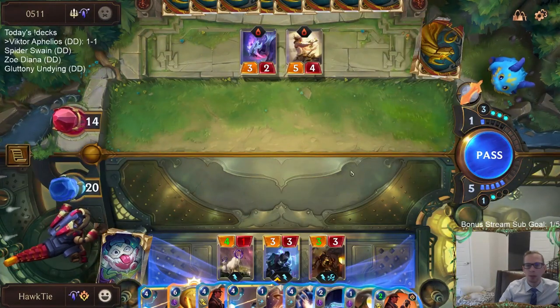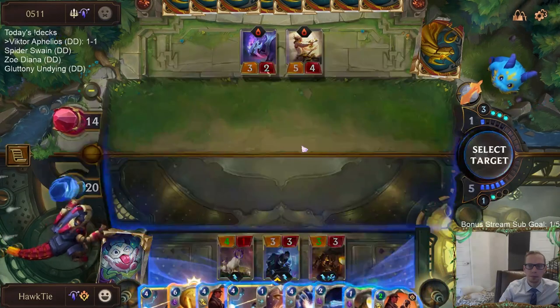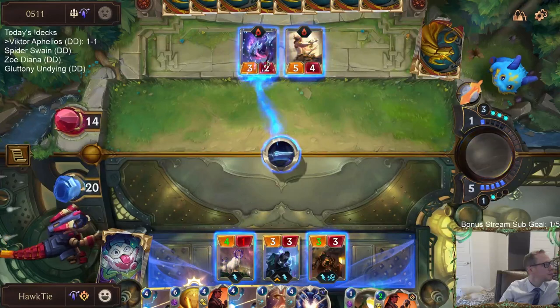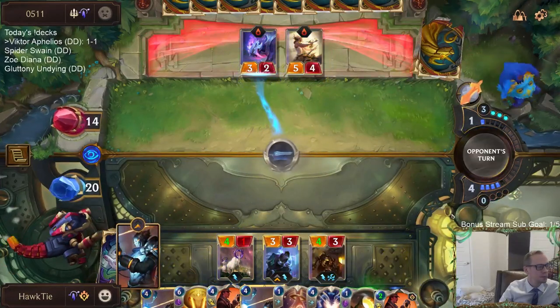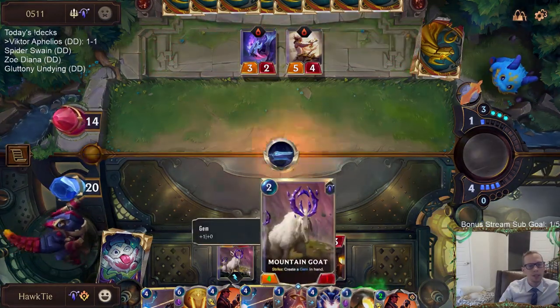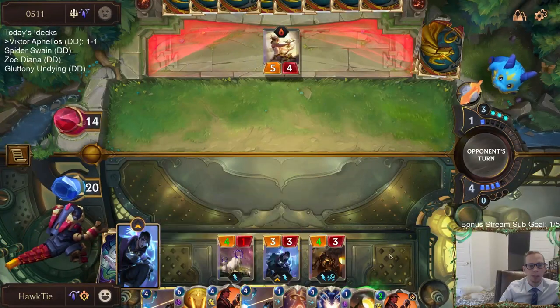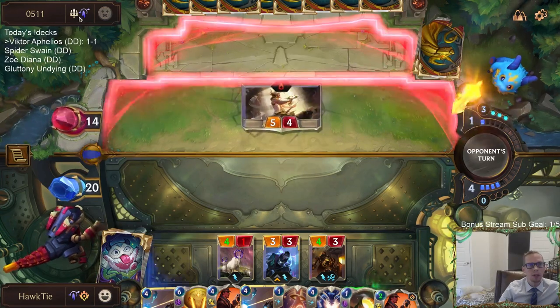I can just block that with my four-one. I don't really care that they heal their Nexus some. Why not heal the goat? Basically because I didn't really want the goat to just be a five-two - I wanted to split the power up. There's not really much difference between one health and two health against Targon and Demacia.